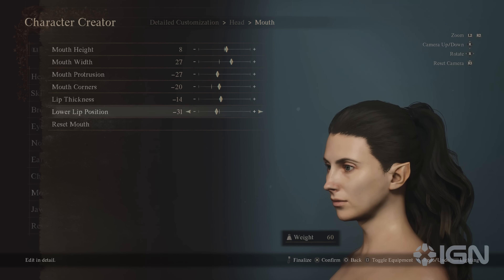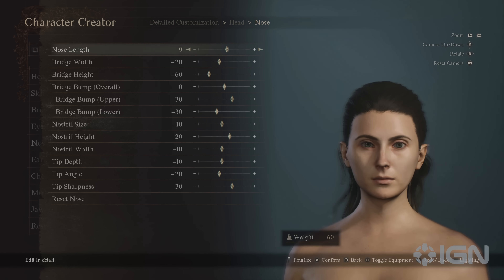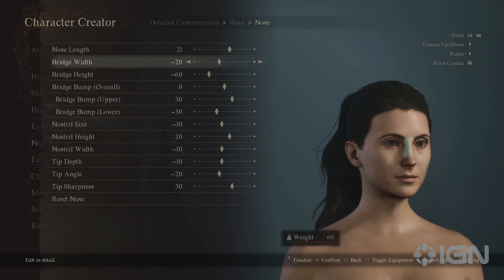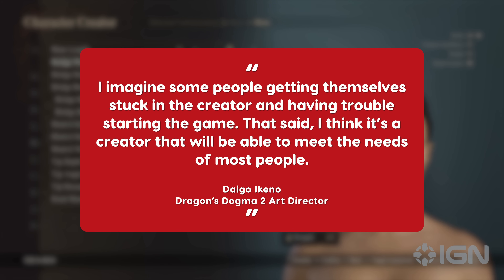The options are indeed vast, and you can get incredibly granular while editing a character if you so choose. There are 40 types of muscle styles and 12 sliders for just a human's nose, for example. Art director Daigo Ikono admitted, "I imagine some people getting themselves stuck in the creator and having trouble starting the game. That said, I think it's a creator that will be able to meet the needs of most people."